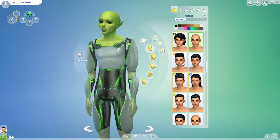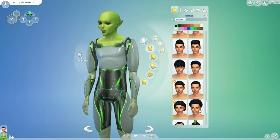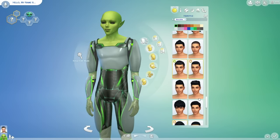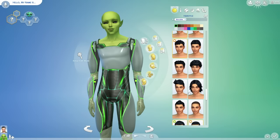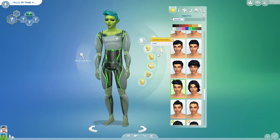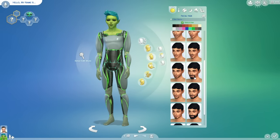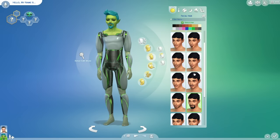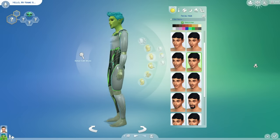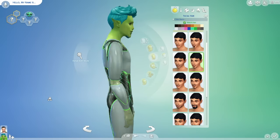Can we have hair on our alien? Yes, we can! I already know the hairstyle I want to use for the guy alien — a wavy style. I want to do it with the blue. This is the kind of style I want, and I want to do the same with facial hair. I think facial hair will be kind of cool on our alien Sim. That is our alien Sim in his alien state.